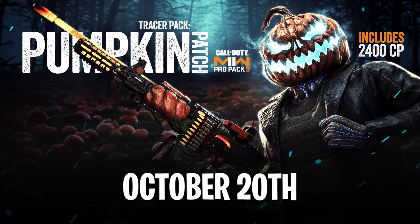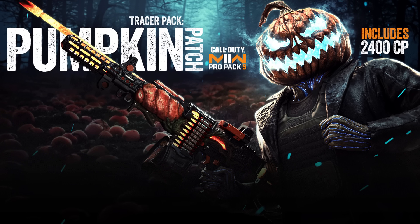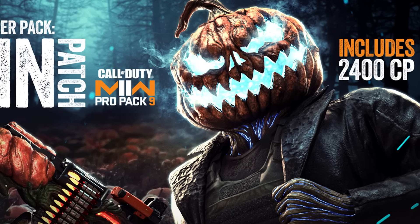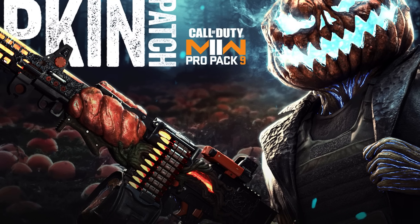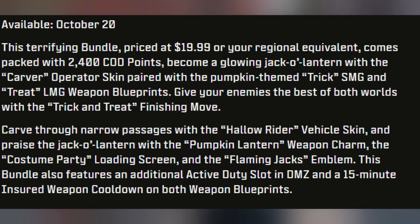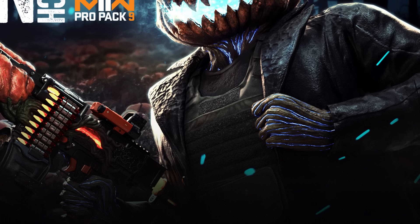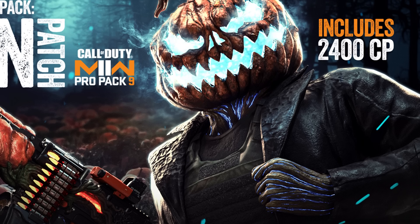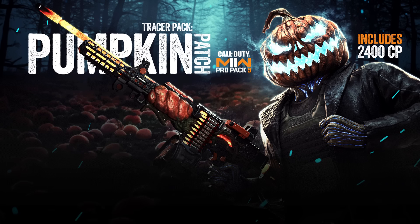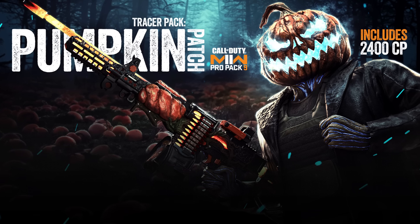October 20th brings the Pumpkin Pro Pack — unfortunately not a free reward. This costs $19.99 USD and includes the Tracer Pack Pumpkin Patch, which may be the first time a pro pack has a tracer effect. You get the Pumpkin Patch operator called Carver, a Trick SMG, a Tree LMG blueprint, the Hollow Rider vehicle skin, Pumpkin Lantern weapon charm, Costume Party loading screen, Flaming Jackals emblem, an additional DMZ slot, and 15-minute insured weapon cooldown. Most importantly, it includes 2400 COD Points — so instead of buying COD points separately, this bundle gives you more value for the same $20.